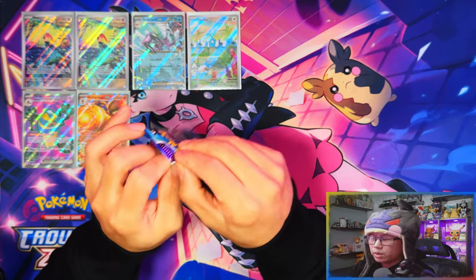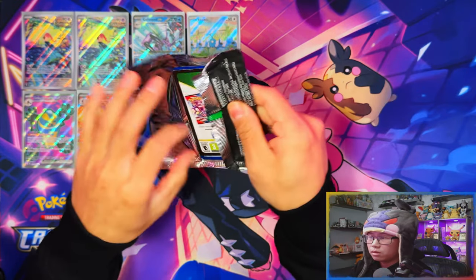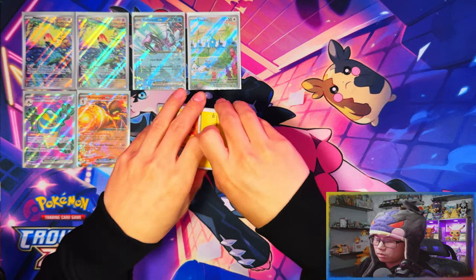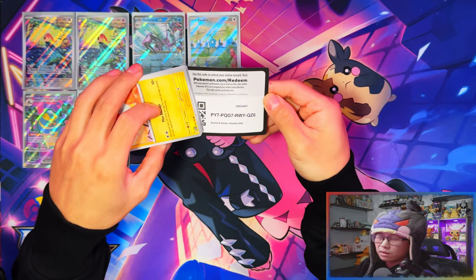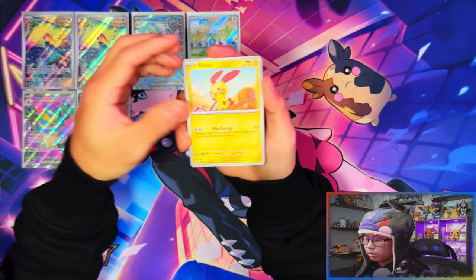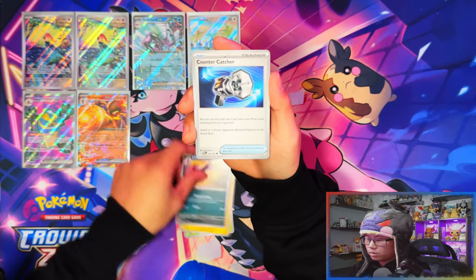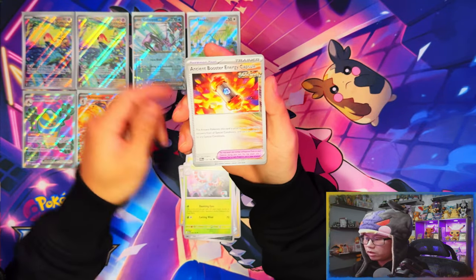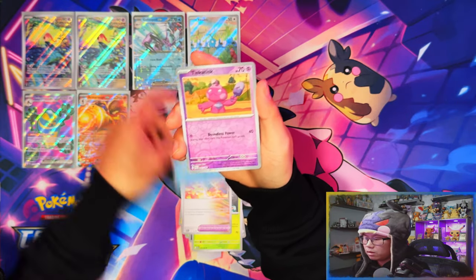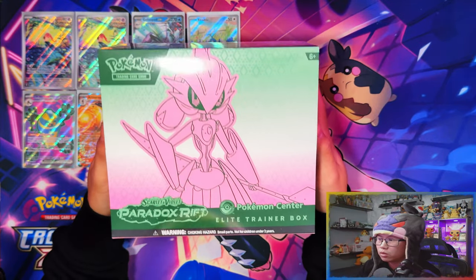Last pack — not too bad! Four hits in an elite trainer box from 11 packs, Pokemon Center mind you, which usually perform better than regular ones. Also, talking about Omastar — when are they going to give Ceruledge some love? I need to see some Ceruledge. Ancient Boost Energy Capsule Ancient... Alright, moving on to Iron Valiant — let me crack this open.